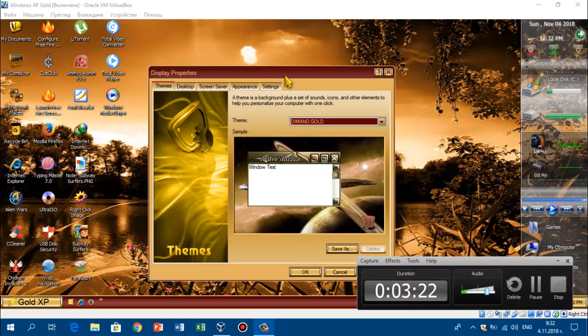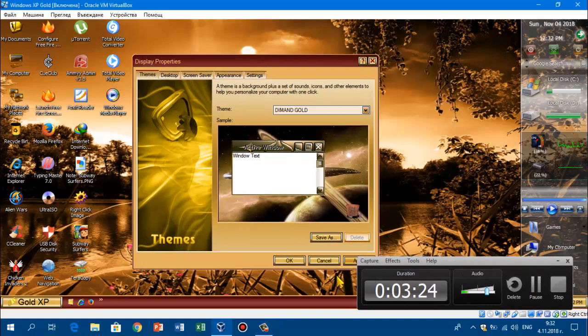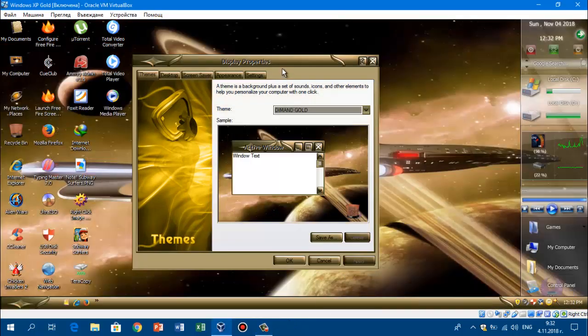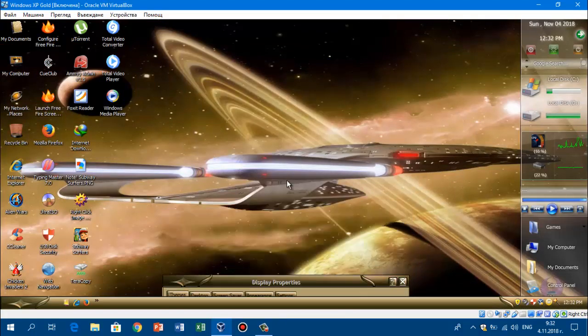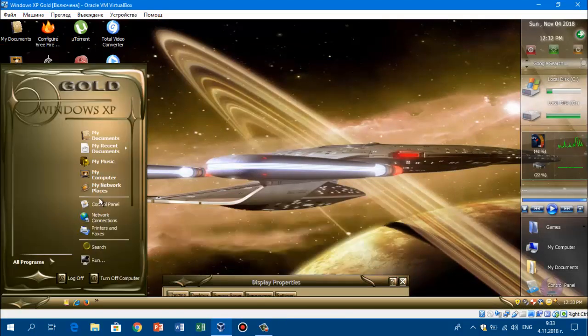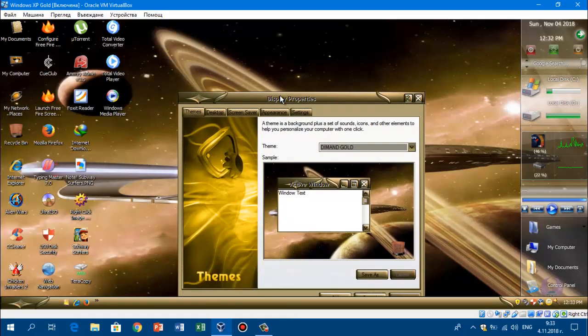We can show you the themes, so we got this Diamond one. So basically as you can see, it's pretty really cool. Look at that — it's a spaceship and it looks really different. That looks actually pretty nice, I like it. So it's called Diamond Gold.